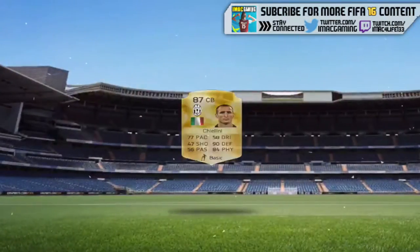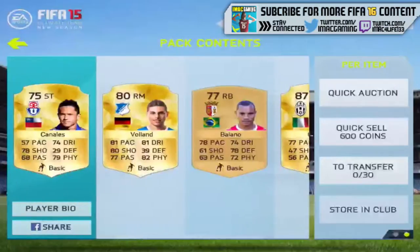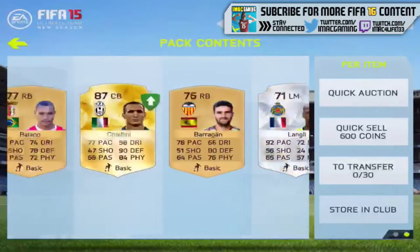As you see, if you open packs you get the new players and their new ratings. You've got Cialini there with an 87 rating, and that's his rating in FIFA 16.